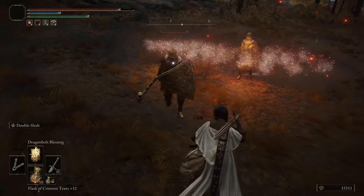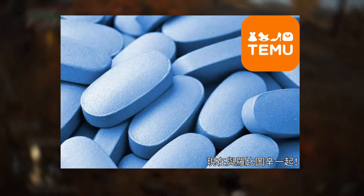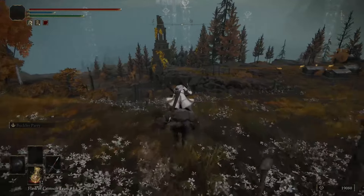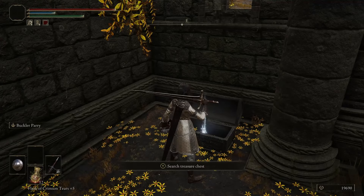Dragon Bolt Blessing is the Land Between's most generic form of Viagra mixed with Robitussin. It helped you get hard and increased your resistance to everything from brain hemorrhages to falling asleep. The only downside is that now you're going to be more vulnerable to static electricity.